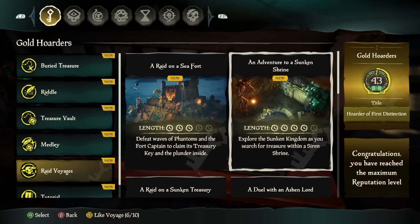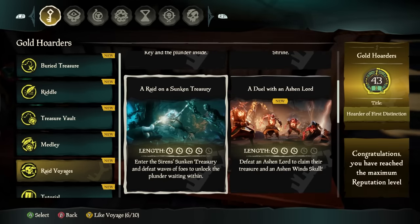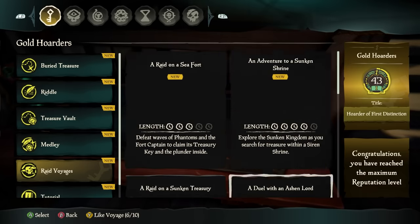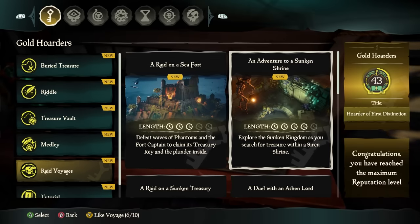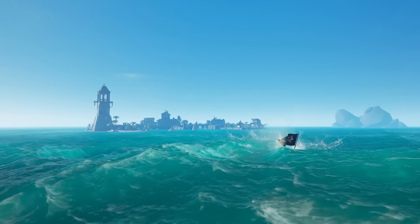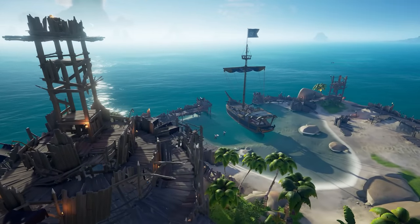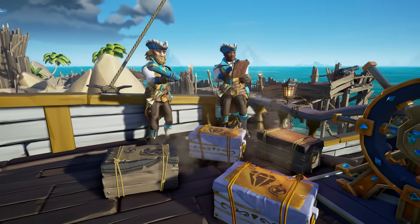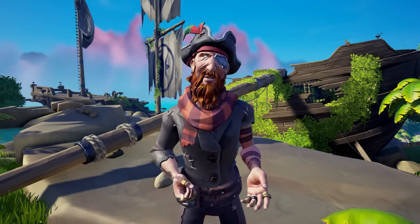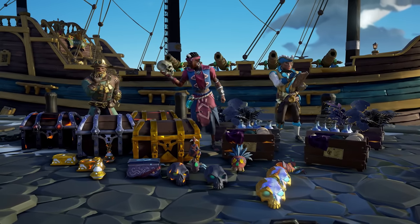Raid voyages might be a bit confusing, so let's break it down. Each trading company now offers raid voyages, allowing you to raid a sea fort, Sunken Shrine, Treasury, Ashwinds, a regular skeleton fort, a skeleton fleet, or a ghost fleet. These special voyages are unlocked the further you progress in the trading companies, with the best raid voyages coming at higher levels. Sailing to location is not an option for raid voyages — the only choice is to dive to location. During a raid voyage, you dive to the selected encounter and rise up to an uncontested event, and the loot table changes to specific loot geared towards your chosen trading company. For instance, as a Gold Hoarder diving to a skeleton fleet, the loot becomes Gold Hoarder-specific, with defeating the captain granting a trinket worth $15k Gold Hoarder value. Although there's less overall loot, everything you acquire is specific to your trading company, resulting in more valuable goods and reputation.